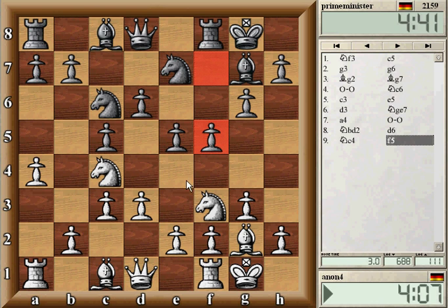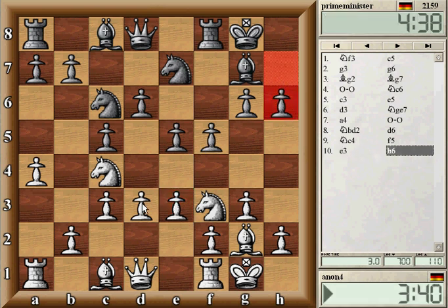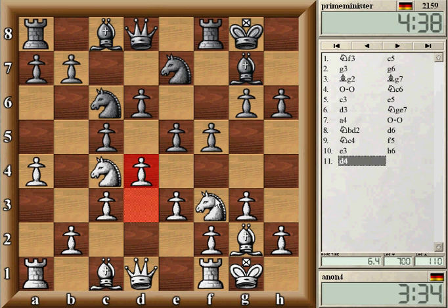I tried similar to the last game where I provoke him, but I need to take care that he doesn't overrun me. I didn't play something in the center, and usually white plays something like e4 or c4. What I can do now is try to take advantage of this and open up the center. If he plays e4, I think the whole position might also be good for me.